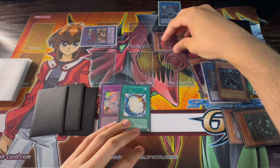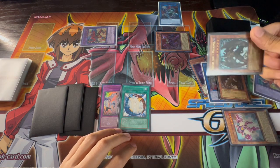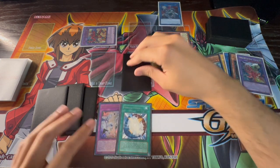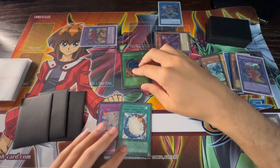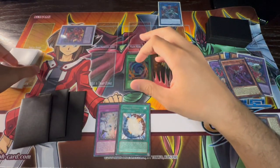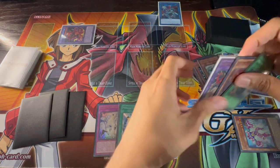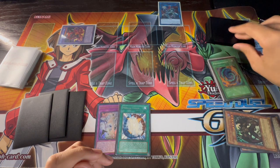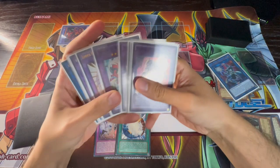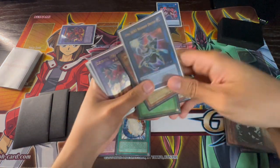Activate your Denier to special summon it to the Wonder Driver zone, then activate Wonder Driver to add back your Polymerization from your graveyard — it sets the card but you activate it right away. Use the Denier to put Malicious back from the banish zone. Now use Denier and Sunrise to summon Destiny Hero Destroyer Phoenix Enforcer, which gets your Dark Law out as part of your end board. Use the Malicious in your graveyard again, banish it to summon the one you put back, then link Malicious and Wonder Driver away to summon Extra Hero Cross Crusader.